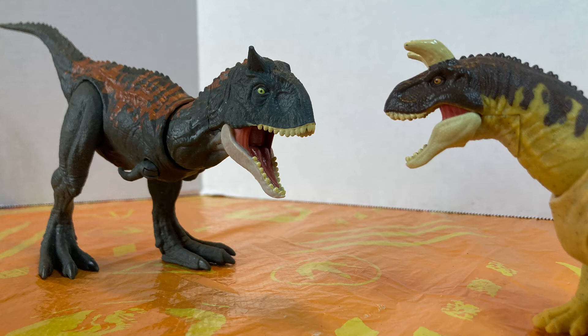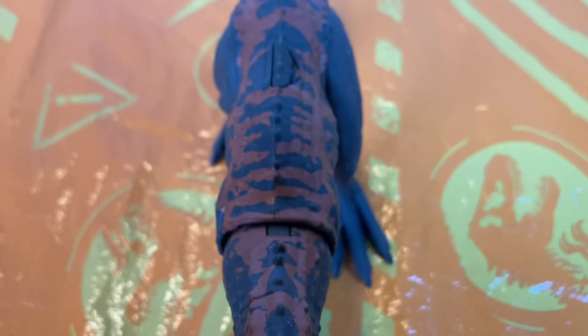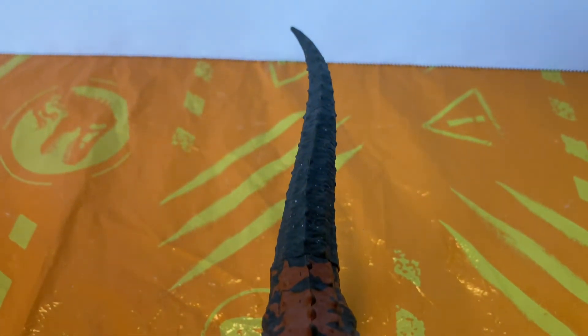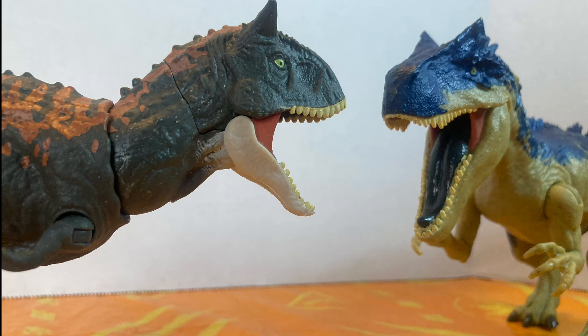It really, really recaptures that demon Carnotaurus look. I love its basic features — its head can move, its mouth can move, its little tiny arms can move, its legs can move. It is a basic figure — you won't get much posability out of this. But you know what? I love it. Besides, it's not a Hammond Collection set, so I don't know if any of you expected more posability.